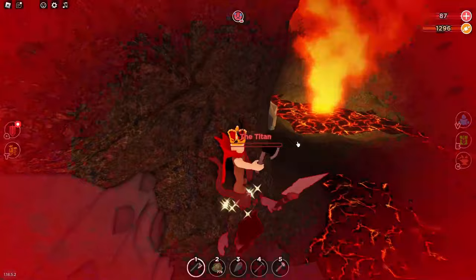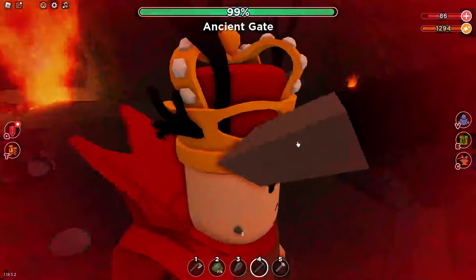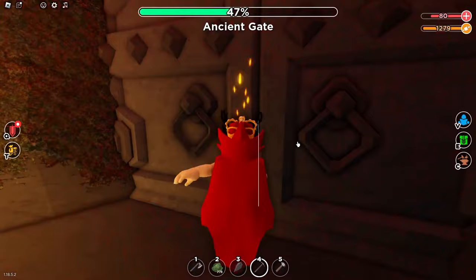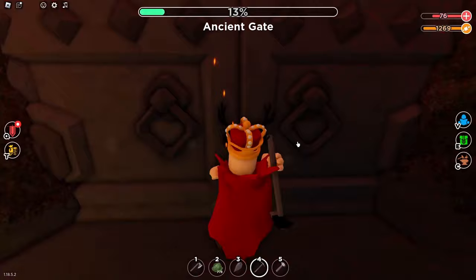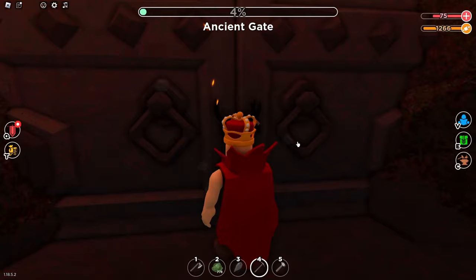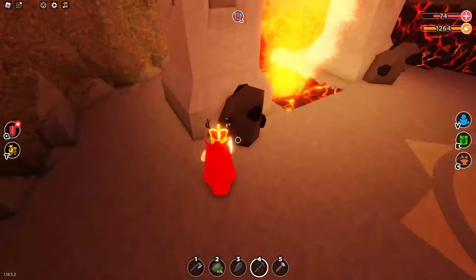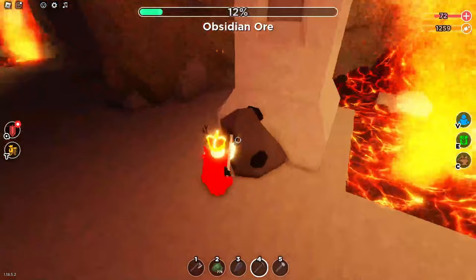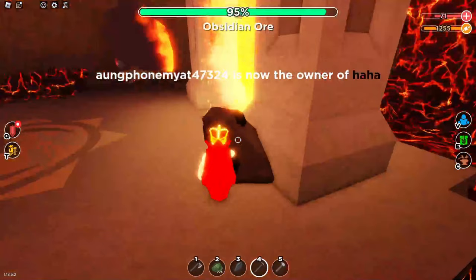Alright guys, nearly there — come on — and there we go! So you get 3 obsidian from him. But if I open this gate again and count down: 10, 9, 8, 7, 6, 5, 4, 3, 2, 1. In here, as you can see, you've got obsidian ore pieces. This will give you a lot — you get roughly around 30 if you kill the boss and collect all of this, you get around 30 raw obsidian.